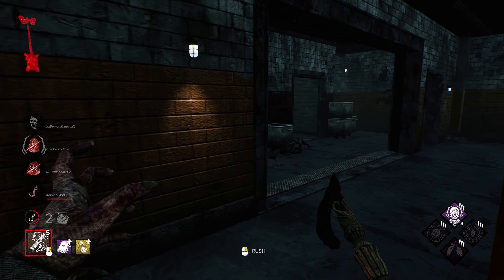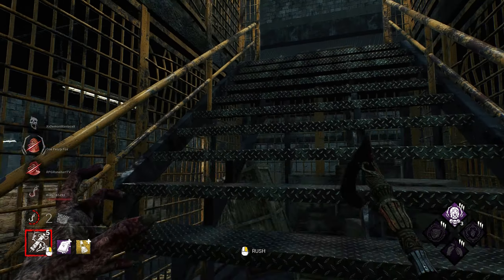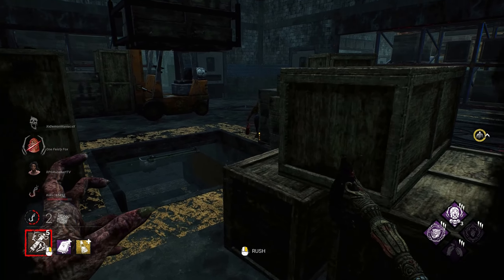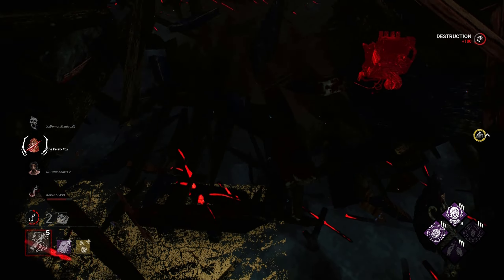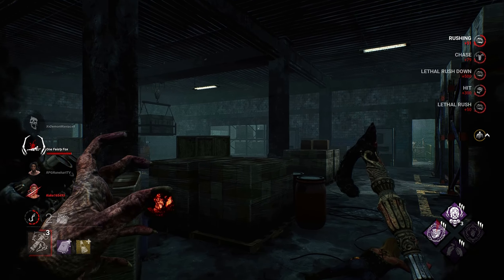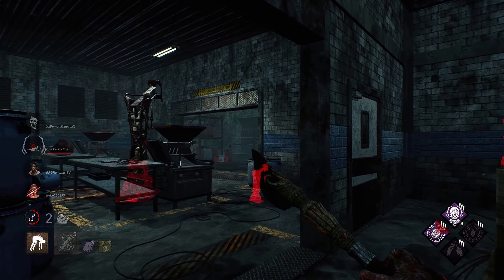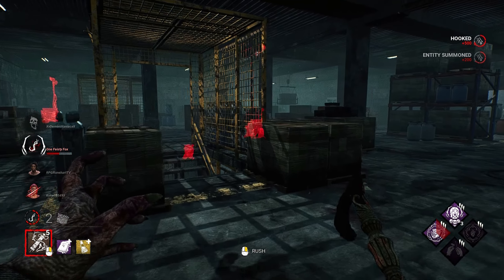We can't stay at basement and protect it like we could in the last game, but that's alright. Now it's just a matter of finding what gen they're on — maybe look for a gen with some progress so I can get Trail of Torment. Right here has some progress, and it looks like there was a survivor nearby not too long ago. They dropped down the hole — we can follow this up nicely. We managed to save some stacks, which is really good.